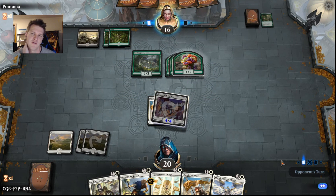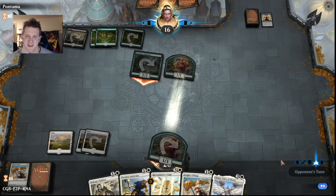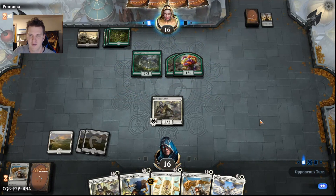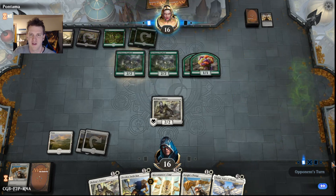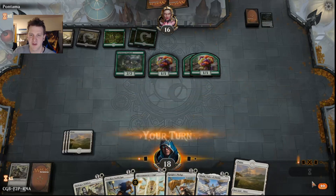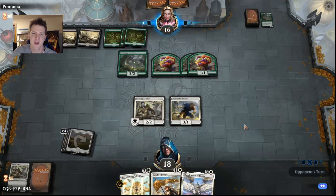I'll suit up my Griffin and go aggro, hoping the opponent doesn't have Tendershoot Dryad and some of the Lords that come out of this deck, and just try to race them down. Oh no, Vicious Offering — that's the bad side of Auras. When your creature dies it's a big turnaround in the game. We didn't draw the land for Shalai, so we'll play Bishop's Soldier — a little bit of Lifelink. Swift Claw is particularly bad when your opponent can make 1/1s forever.